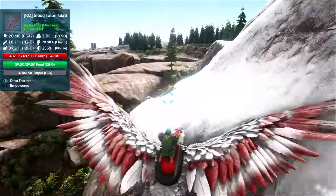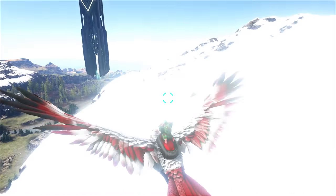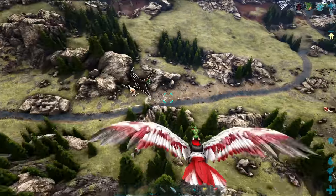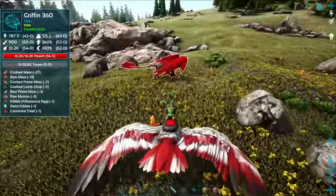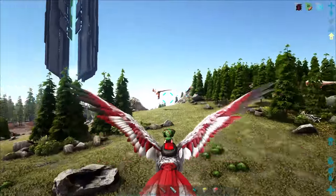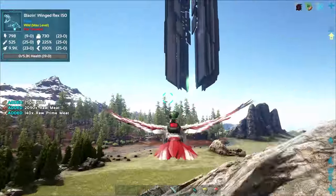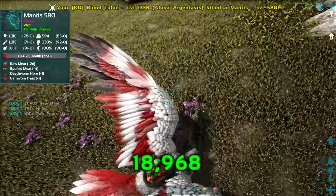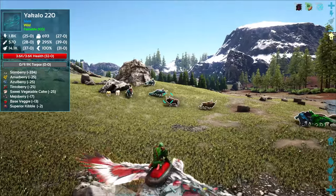Flying around seeing if we could find something cool - there's all sorts of stuff. Oh, dragon - watch out! It's not mad at me. It's really bright here in the snow area. What do we got down here - a griffin, 360! I was so excited I thought that was an alpha. One of these days - alpha griffins are extremely rare, like super duper rare. We'll get one eventually. Our guy hits for 18k - that's pretty dang good! Mantis - we've got an alpha mantis saddle so that's something we should go after soon.